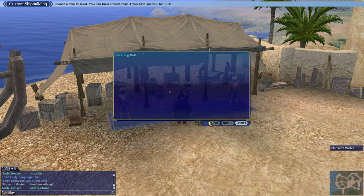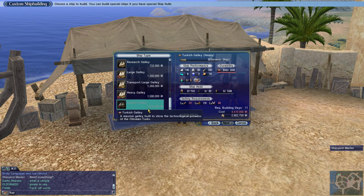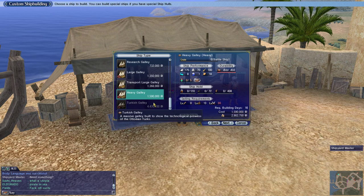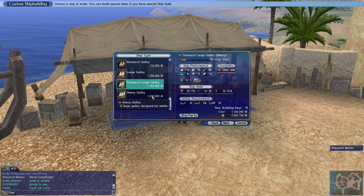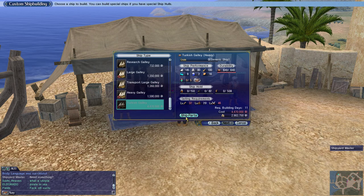I'm going to go to build ship. Make sure you have a space for a ship available in your inventory because if you don't, you won't be able to build a ship — you'll only be able to modify the ships you currently have. We can start with making Barkas and go up as high as the Turkish galley, which I could make. It just takes 4.4 million and 11 building days.